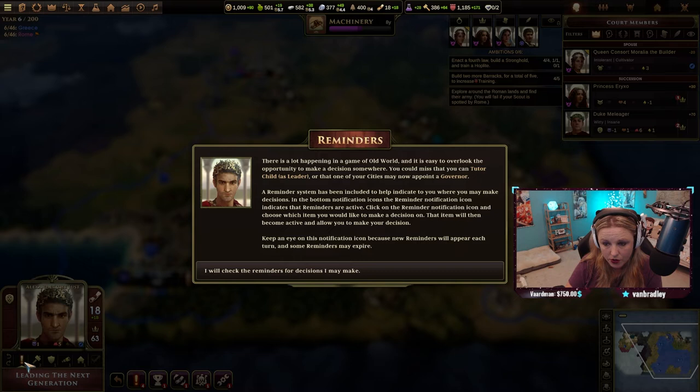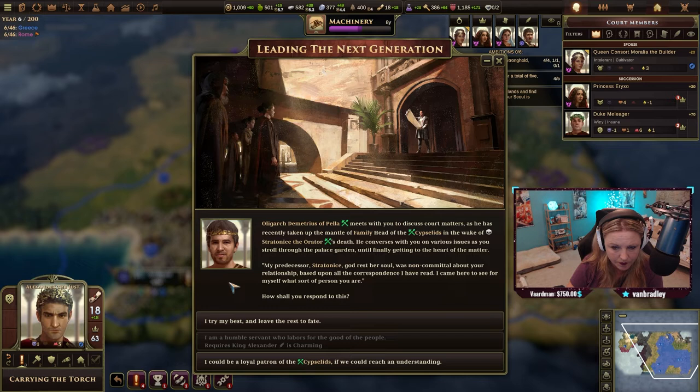Click on the reminder notification icon and choose which item you would like to make a decision on. That item will then be active and allow you to make your decision. Keep an eye on this icon because new reminders will appear each turn and some reminders may expire.